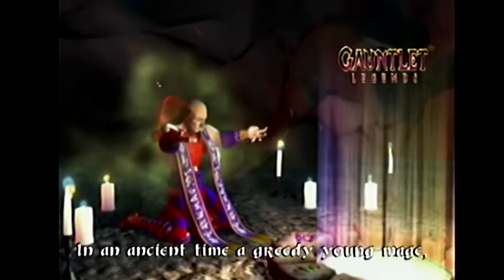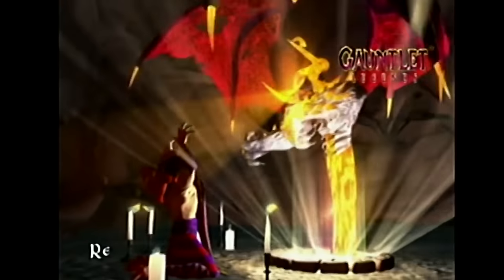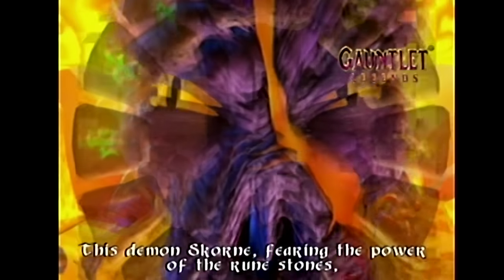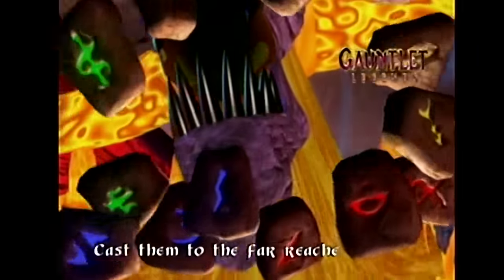The story is that a demon named Scorn was summoned by an evil mage called Garm using a set of runestones. Scorn killed Garm and imprisoned his soul in the underworld, then scattered the runestones throughout the four realms so they couldn't be used to trap him again.